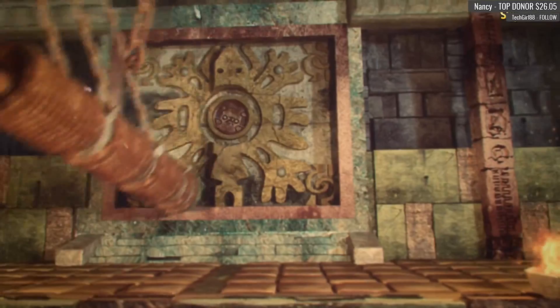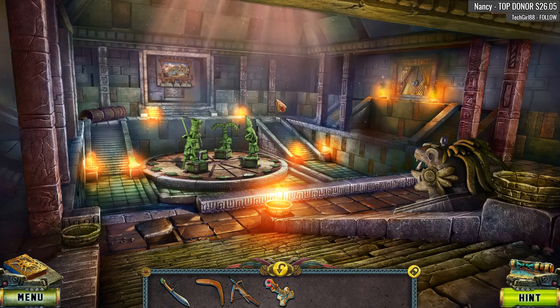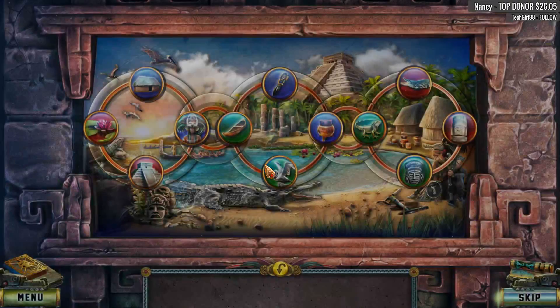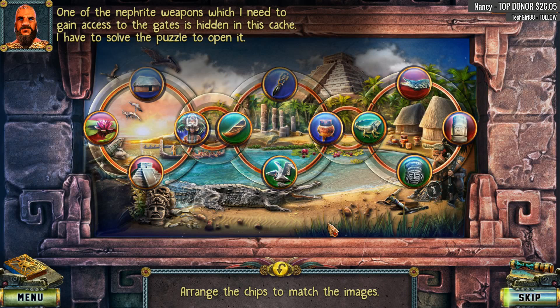That is so cool. That is not cool. Totally made me think of Lara Croft when she rides that thing down. Very nice. One of the nephrite weapons, which I need in order to gain access to the gates, is hidden in this cache. I have to solve the puzzle to open it. We have to solve the puzzle.